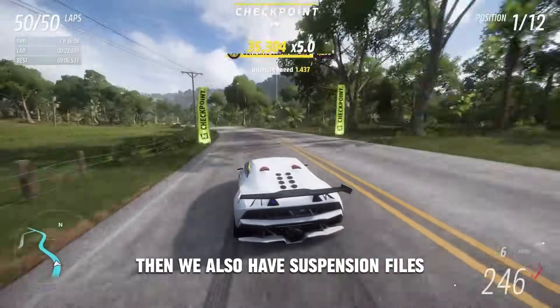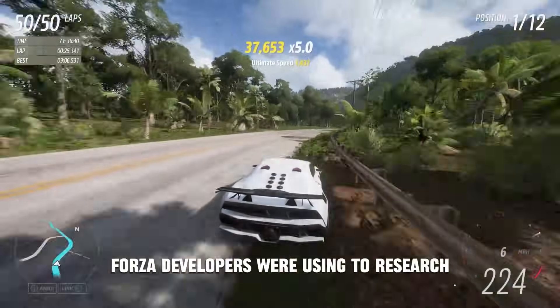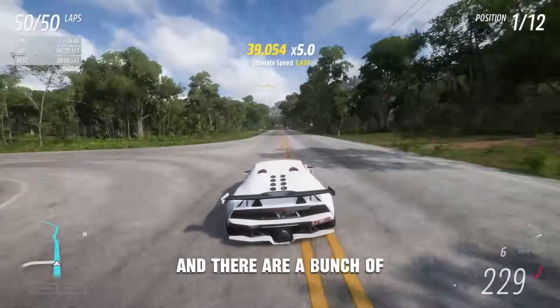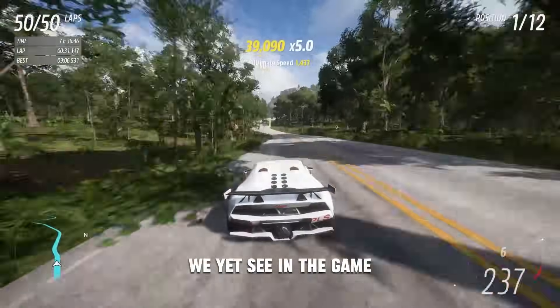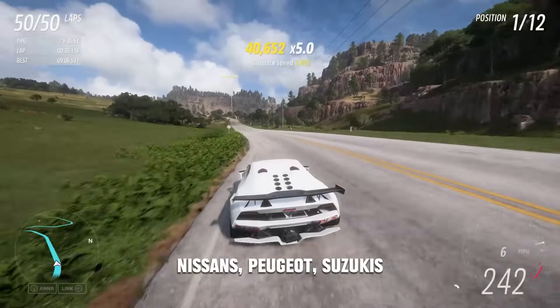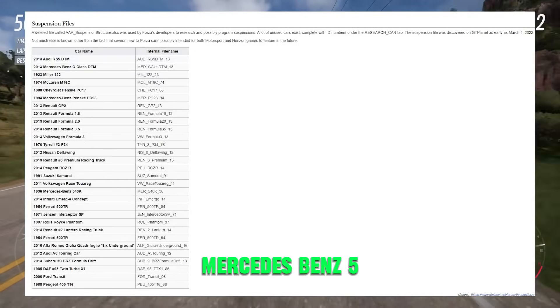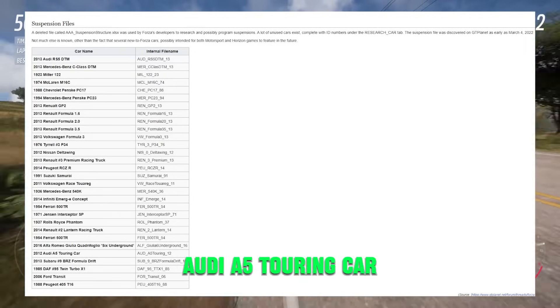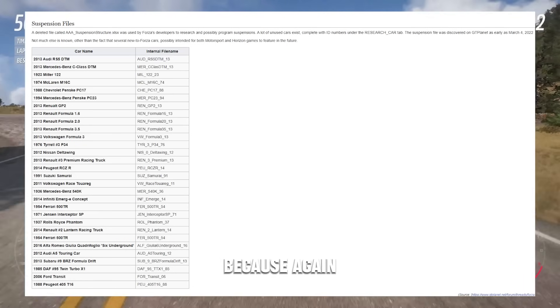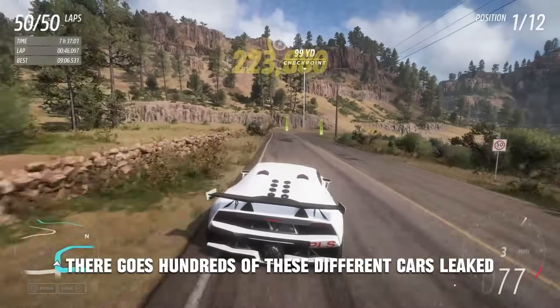Then we also have suspension files — these are what Forza developers were using to research and possibly program suspension. There are a bunch of additional cars here we're yet to see in the game, including the Renault Formula 1.6, a bunch of other Renaults, Volkswagens, Nissans, Peugeot, Suzuki, Mercedes-Benz 540K, and the Audi A5 Touring car. There are probably too many to show images for individually, as there are hundreds of different cars leaked.